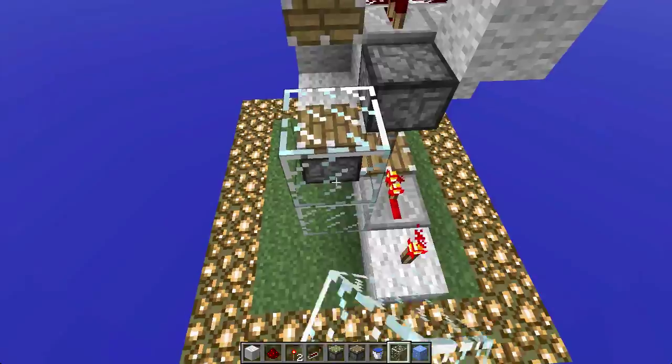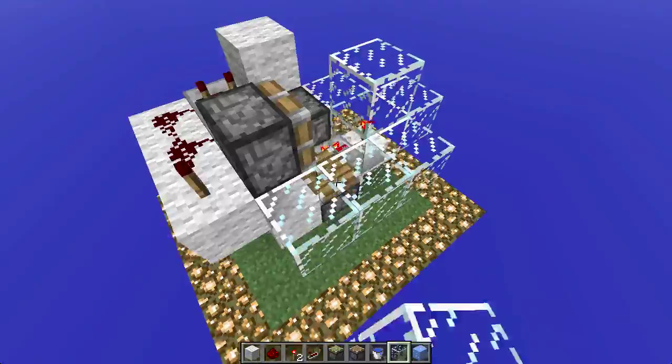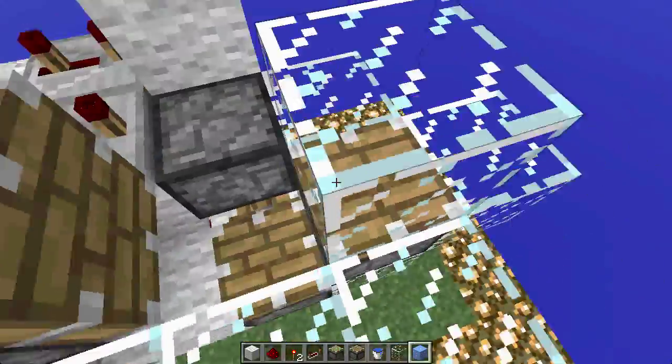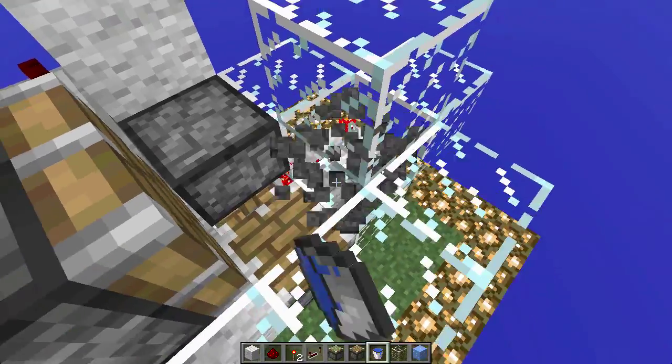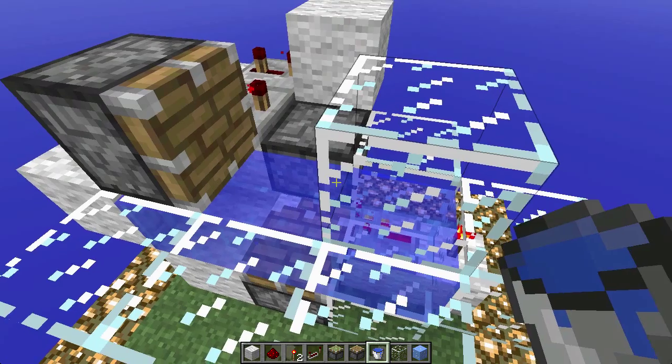Now all that's left to do is the glass. You want to put a glass block here, which is going to be removed in the future. After you place the glass, all that's left to do is place the water. And that is done.